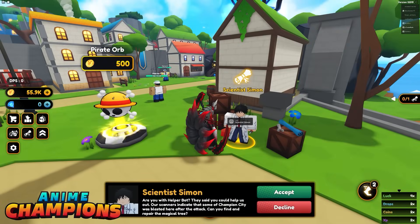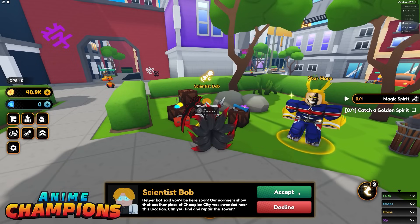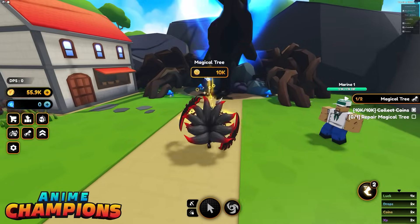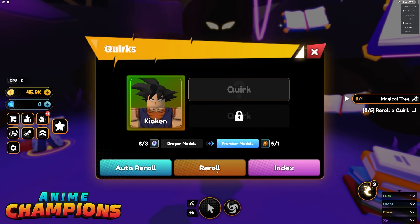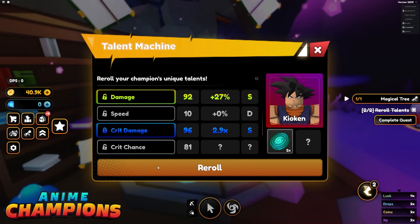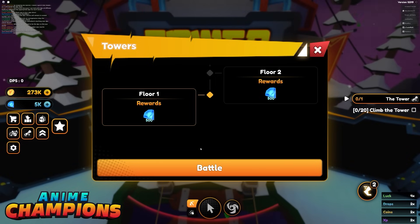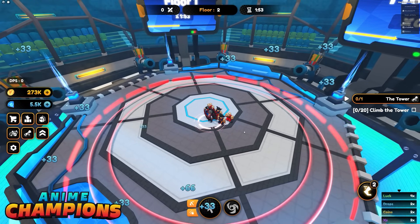My last tip is that if you are struggling to progress, I highly suggest you go do the side quests from the scientists. Those will unlock and repair areas of Champion City, which are going to allow you to strengthen your team significantly through rolling quirks, rolling talents, and doing raids. There's a lot of things that can actually strengthen your team, and the scientists will show you how to use each and every one of those.